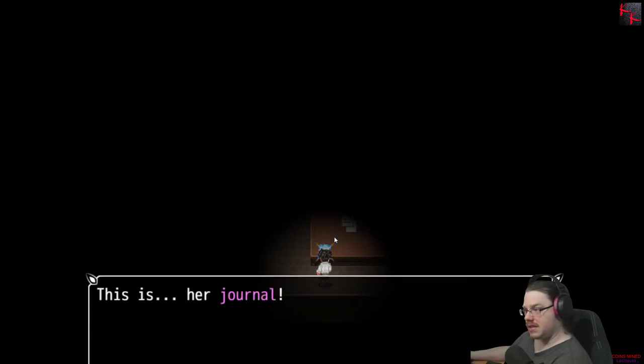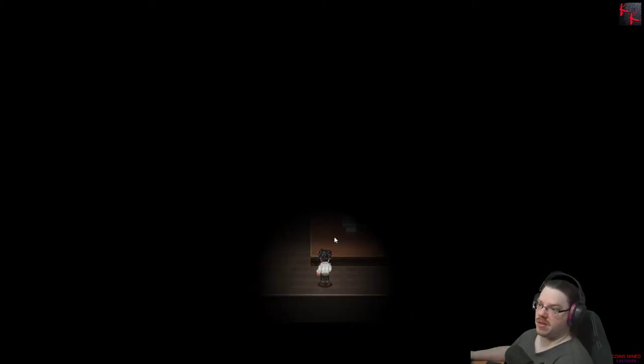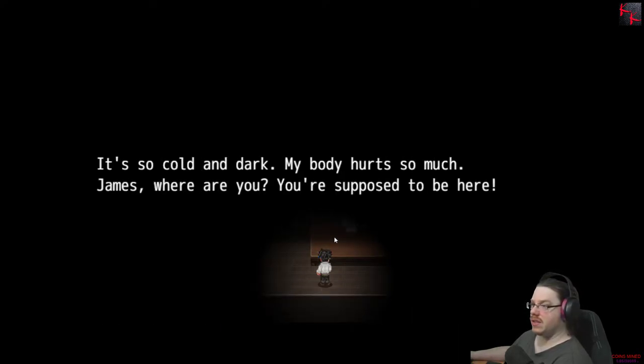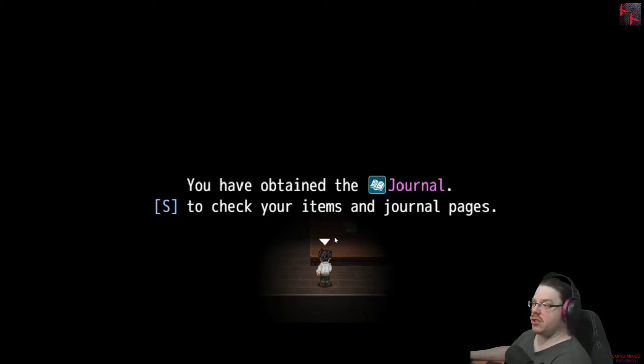This is her journal. Whose journal? What is it doing here? I should take it with me. 'It's so cold and dark. My body hurts so much. James, where are you? How does it know my name? You're supposed to be here. I'm scared. I'm so scared. The aching doesn't stop. Please don't leave me alone. I need you.' You obtained a journal.